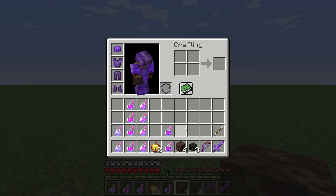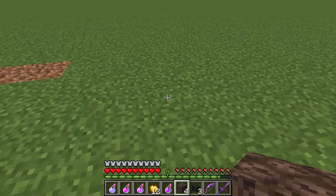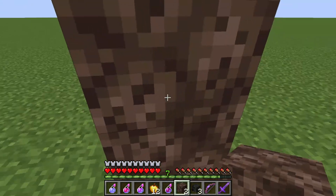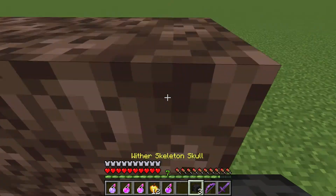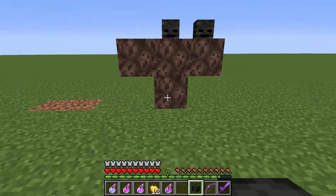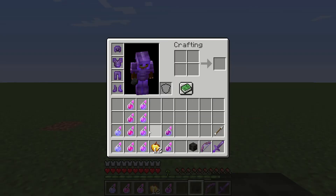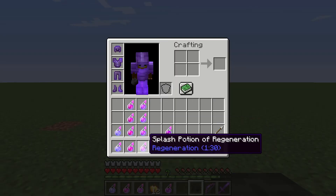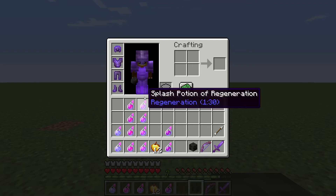So when you're fighting him, you're going to basically start off with the bow. Before you even do the bow, you're going to want to take a potion of swiftness and regeneration and then go after him. As he's getting you, you're going to want to run away from him and shoot him and run. As soon as he hits you, run, and then turn around and shoot him some more.